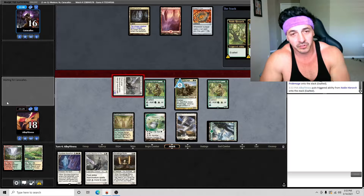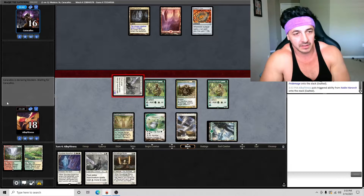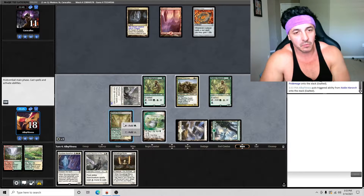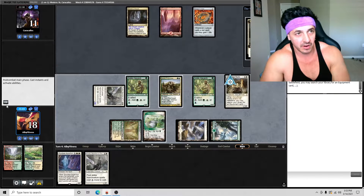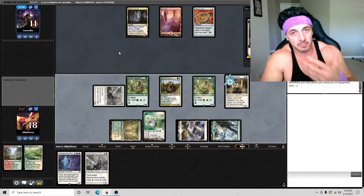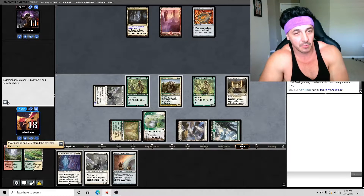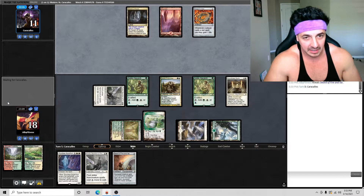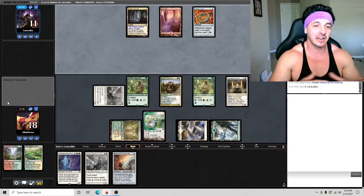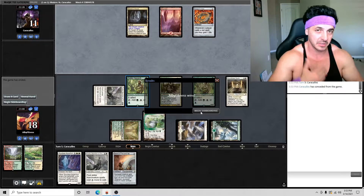Three exalted triggers here. I can't imagine the opponent feels they're going to win — they're probably just playing to see what we're playing so they can sideboard correctly. We're very far ahead; they missed two land drops, they're not a creature deck, and we have Thalia plus a decent amount of threats. I grabbed Sword of Fire and Ice over Skyclave here — usually I like Skyclave to speed up the process, but with a land drawn and two nobles, the sword closes the game faster.